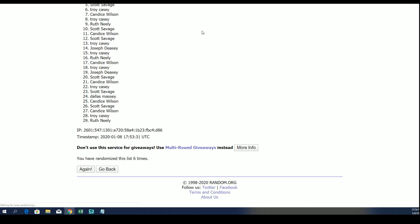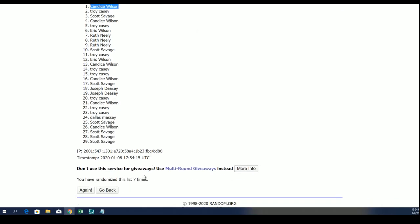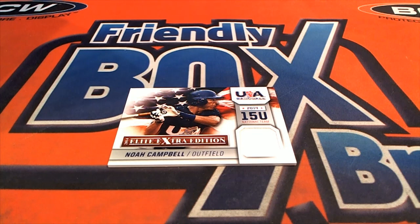It seems like the right thing to do — Blake Rutherford going to the White Sox owner since he plays for the White Sox. Everything seems really done the right way to me and I hope that's fair enough for everybody. Kansas Wilson is scoring the Noah Campbell after seven times through the randomizer — congratulations!